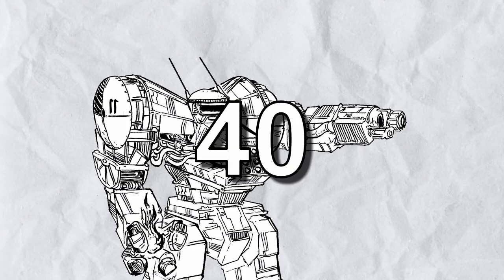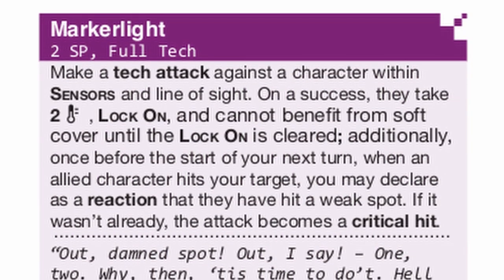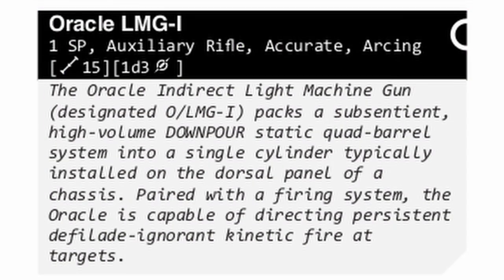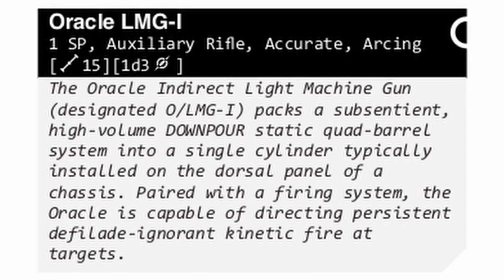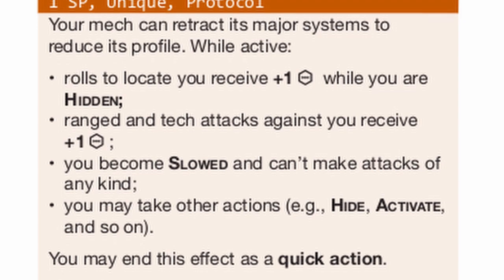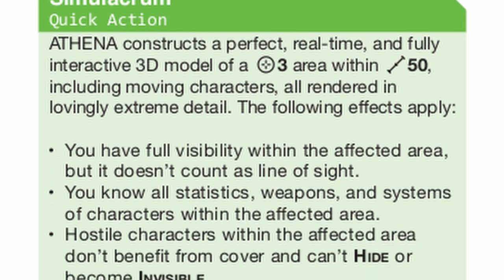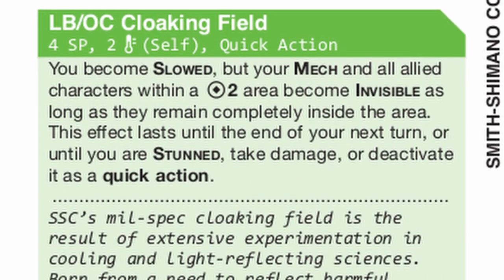In the following 40 builds, Lotus Projector and Marker Light will get used quite often to see hostiles and support allies. Oracle is just a really good long-ranged gun, and considering how much Swallowtail RV loves supporting and sneaking, retractable profile is good for it. Only Athena and LBOC Cloaking Field get used less often, but they are still very useful for support.